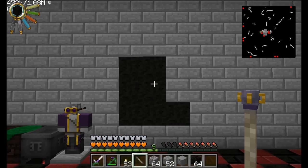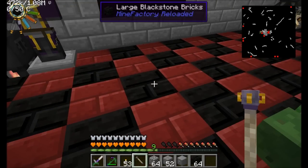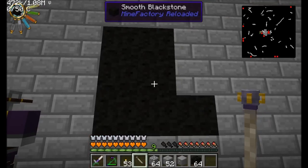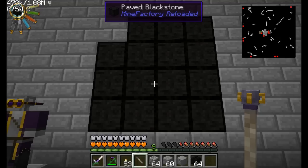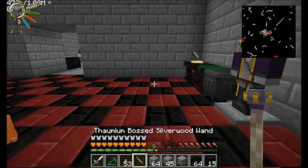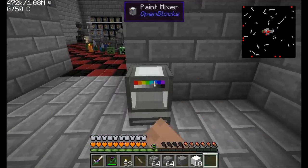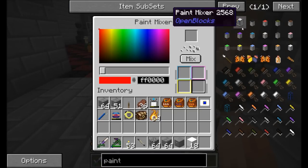How would this look? It's a smooth black stone from Mindfactory Reloaded — basically the same texture color, but instead of bricks, it's a smooth pattern. This is paved black stone — I don't really like the way that looks either. I think I found something that might look really cool. I want to try it out though. I'm introducing you today to the paint mixer. This is some cool stuff and it comes from Open Blocks. Let's first get ourselves some cyan, yellow, black, and magenta dye.